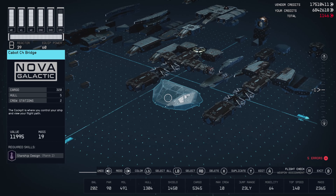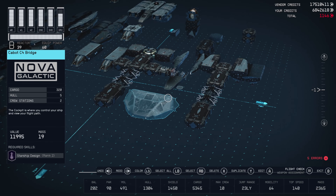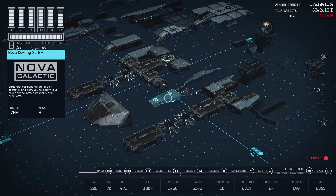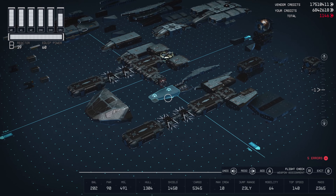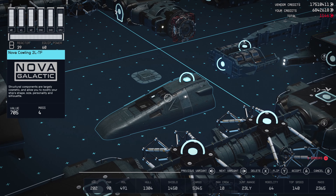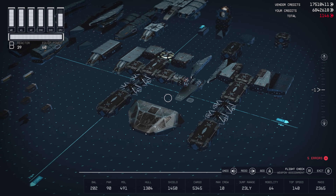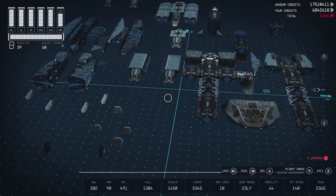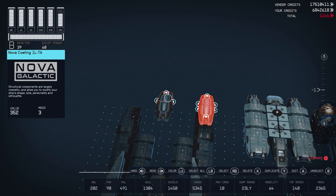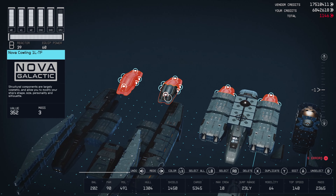Starting with parts: the Cabo C4 bridge — you're going to need one of those from Nova, that's Titan in the Sol System, New Homestead. Speaking of New Homestead, those parts — Nova Callink 2L, bottom four — if you remember this one, just flipped bottom. Also from Nova, going to need eight of the Nova Callink 1L TFs. You can flip them aft or forward.